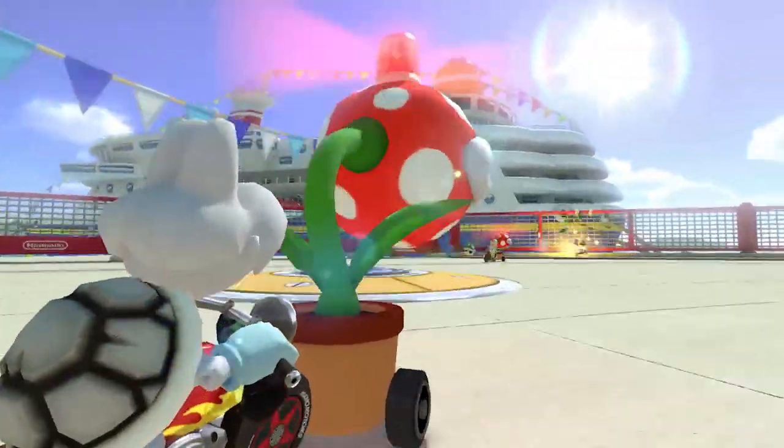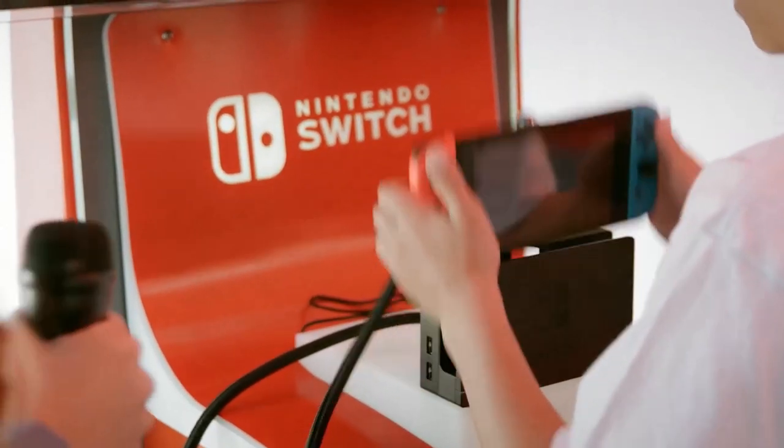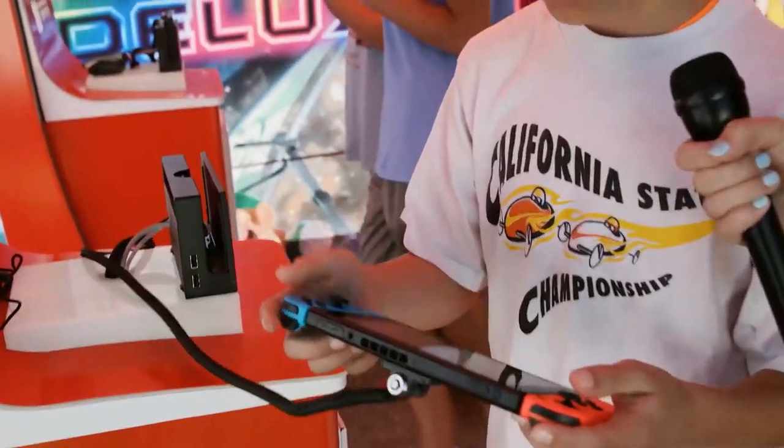Renegade Roundup — you get to chase the bad guys with piranha plants. Inkling Girl, she's super cool. The portability — like, once you're done playing on the console, you can just snap it in and take it to go in the car or anything.